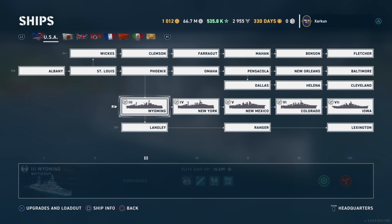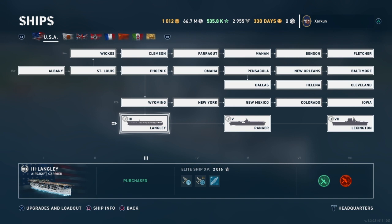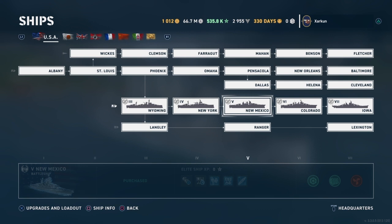There are four classes of ships. We have battleships here, destroyers here, cruisers here, and finally aircraft carriers here. I will pick what I believe is the most beginner-friendly line for each class and do a series of videos covering the ships of that class from tier 3 all the way to tier 7.